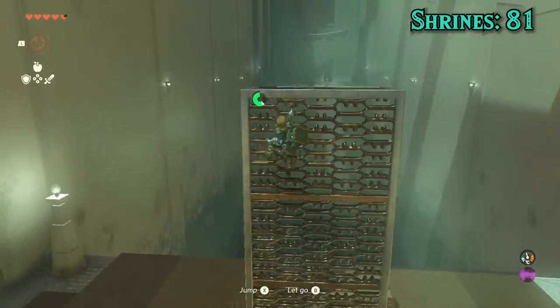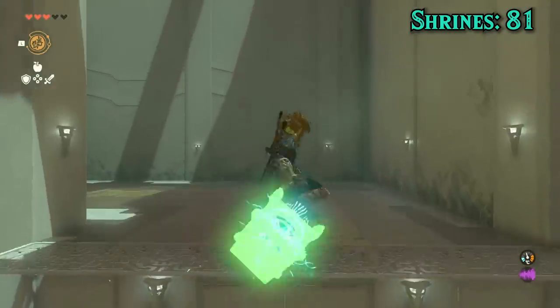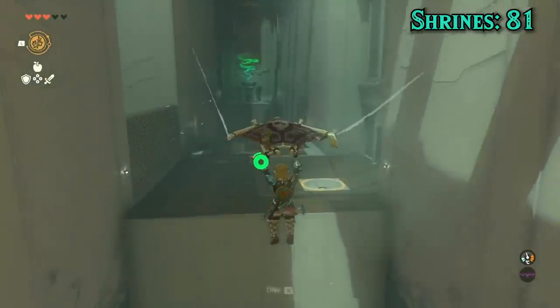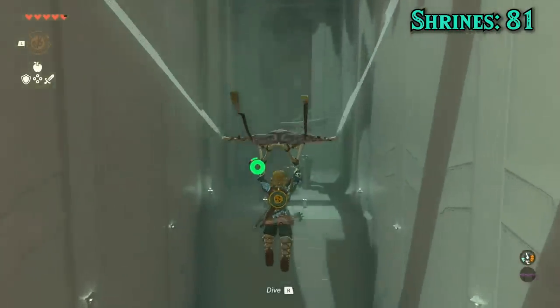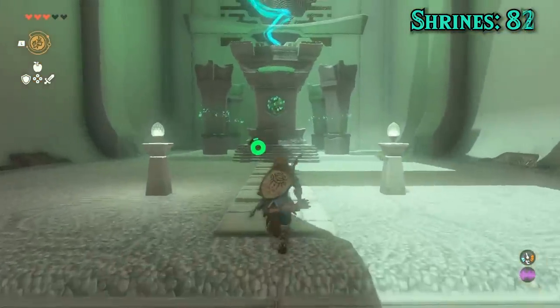Originally I thought we'd need infinite height for Makassara, but found a glitchless solution. Room one, we can get up with a single spring shield. Up top, trigger the stabilizer then climb up to paraglide across gap one. Gap two is a bit too big to jump across even with the spring shield, but if we use bombs to push the stabilizer to the edge, we can just barely reach the end.